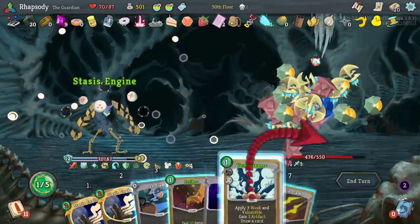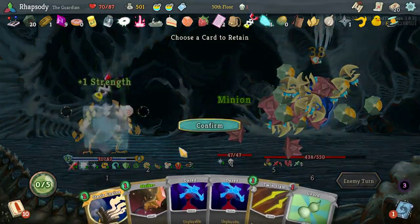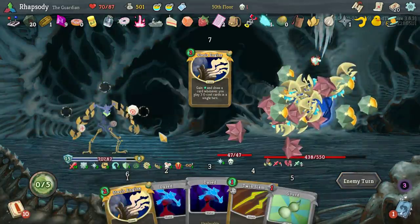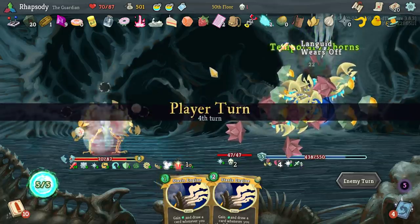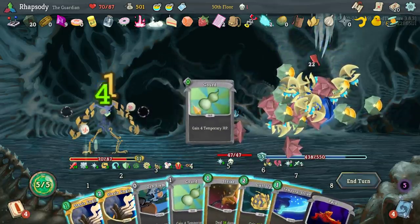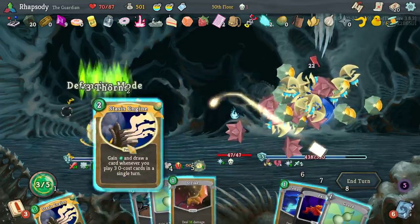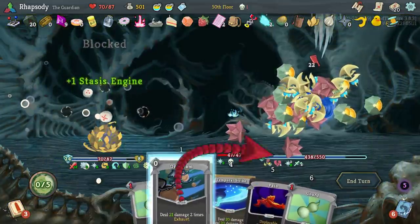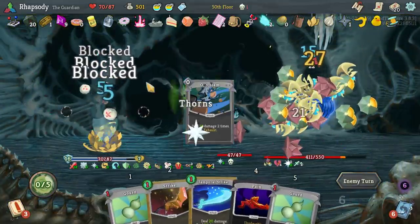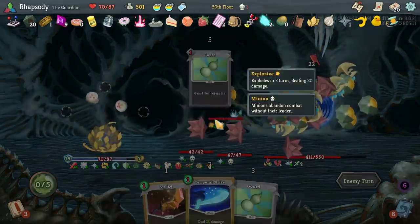Mayhem, Stasis, Vent, and then just a giant Orb Slam. Try and keep these Stasis Engines in hand just so that I can play them and get them out. If I can find the time to play them, which I think I should. Keep those Gourds.